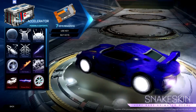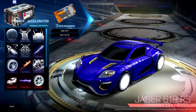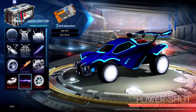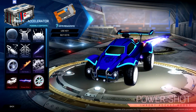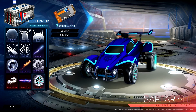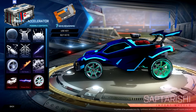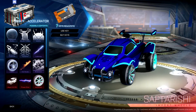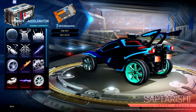Holy crap. We have, of course, the new car — the Jager 619 RS. Not bad. We've got the boost Power Shot. Ooh, that looks nice. Saptarish — I probably butchered that name too. Oh, that's really cool. I like the rims when the actual spokes are inwards more. That looks sick.